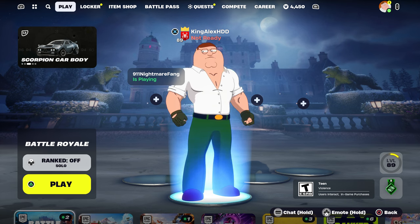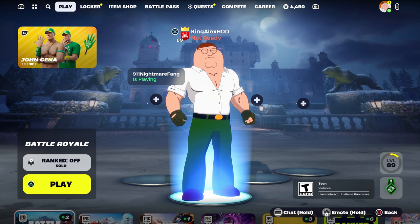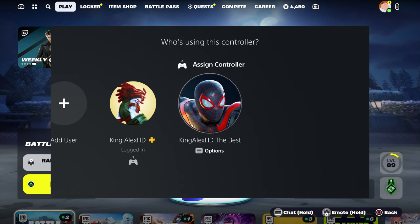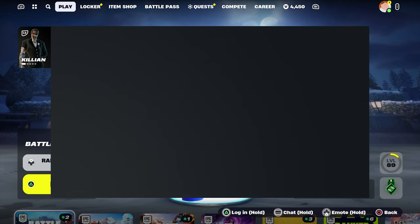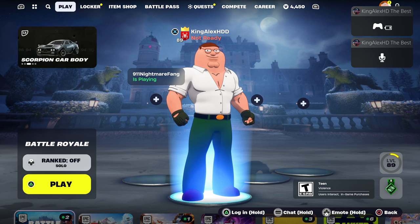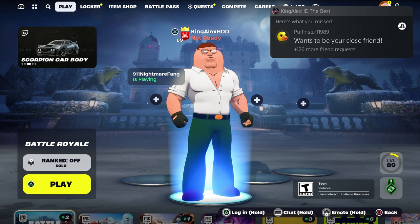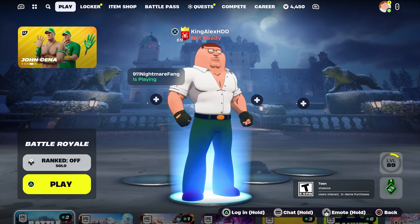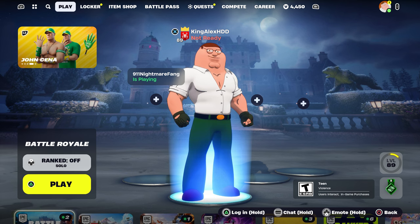As soon as the second controller turns on, this thing will pop up automatically — and the same goes for Xbox or Nintendo Switch. We're going to sign into the account right now. Once we do that, it should show you on the bottom right side — it should say 'log in.'